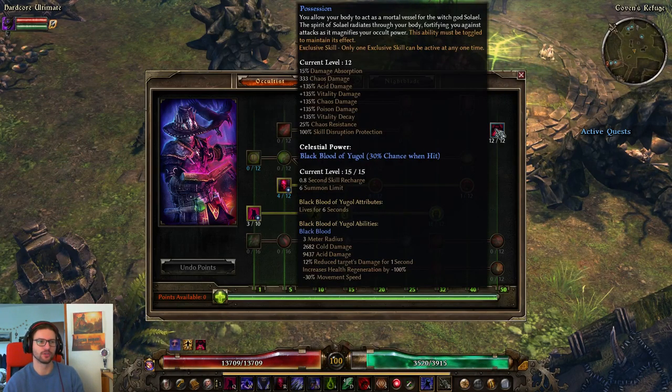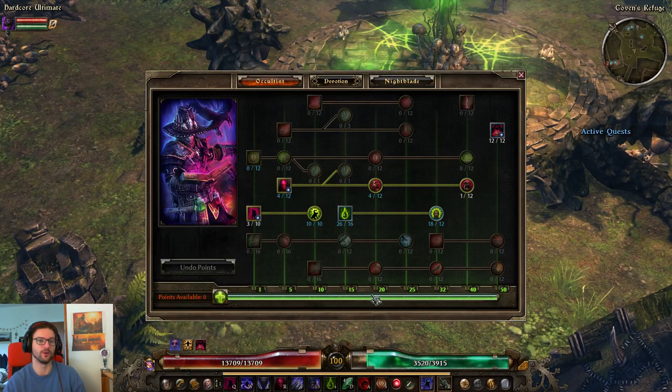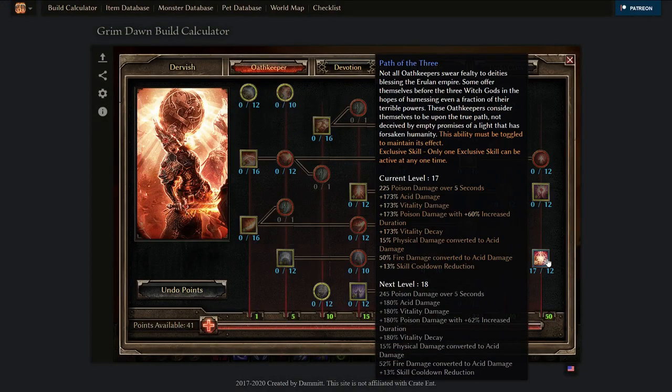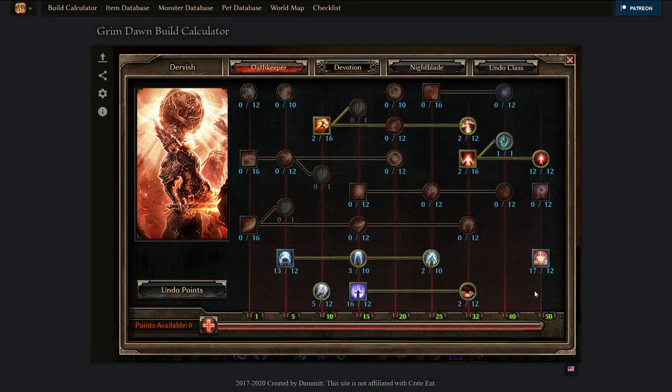We also have 12 out of 12 Possession. If you have more skill points, feel free to put more here, since the more points you get, the more absorption and percent acid and poison damage you will get. The 25% chaos resistance and 100% skill disruption resistance is also pretty nice. Considering this is a cooldown-based Nightblade rather than attack speed-based, you could also go Oathkeeper secondary and take Path of Three for mobile bonus CDR, as well as Ascension for flat absorption — that could work very well with this weapon.